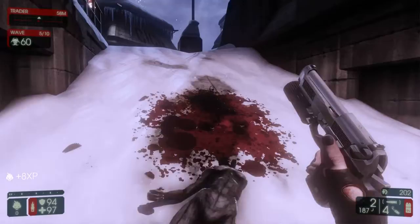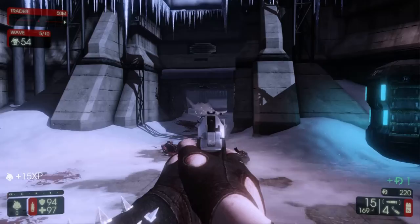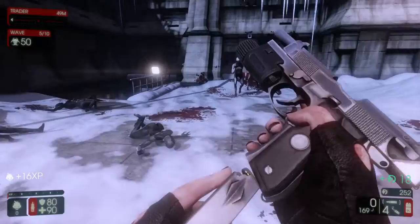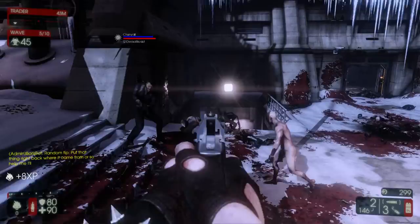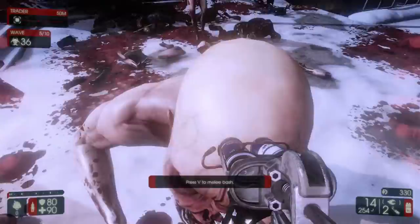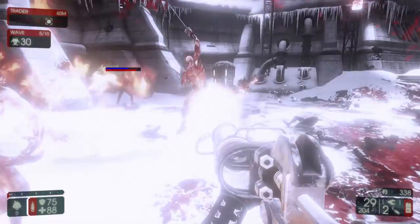Oh jeez. I threw a molotov — I didn't even know. Oh, lag. My ping's pretty high. They're annoying. I'm gonna try out the flamethrower and see what happens. I ran out. The flamethrower lights the ones that are invisible on fire too, which is nice.